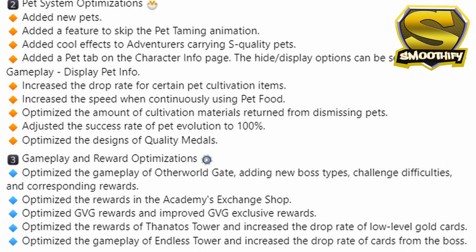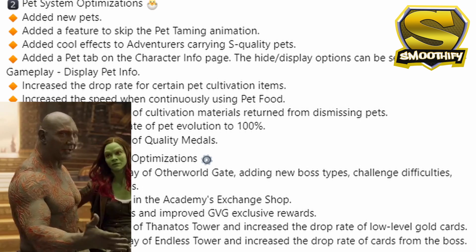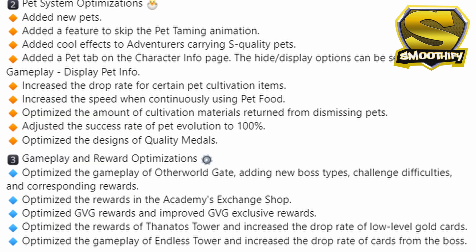Moving on to the last two instances, which are the Thanatos Tower and the Endless Tower — they have increased the drop rate of gold cards for both of these instances. This gives players more reasons to try and complete the Endless Tower and Thanatos Tower.